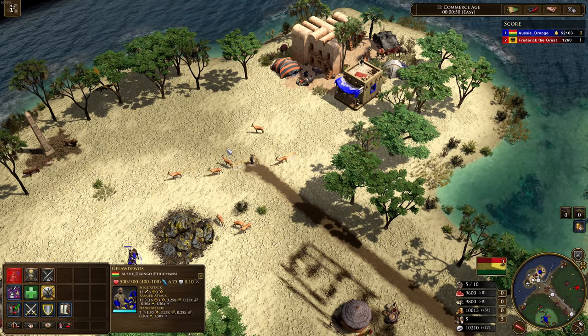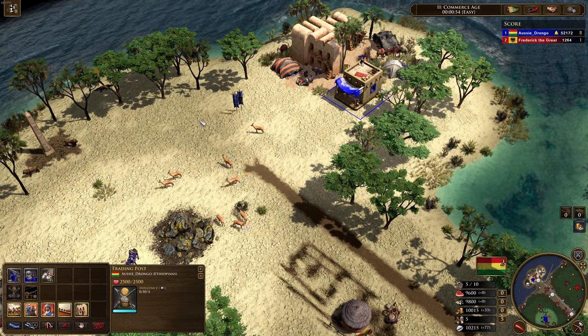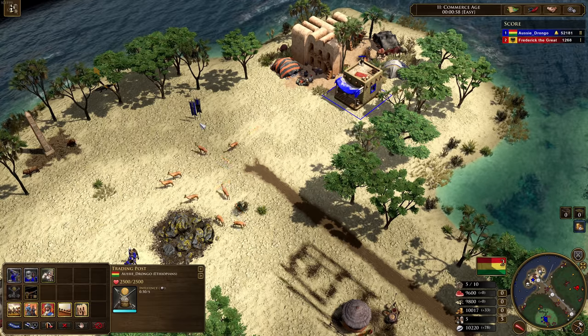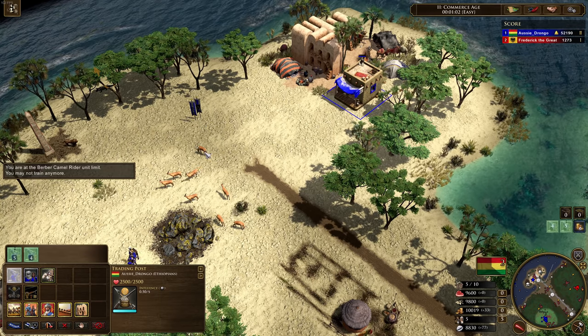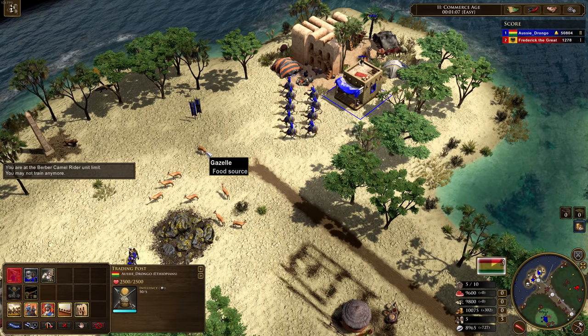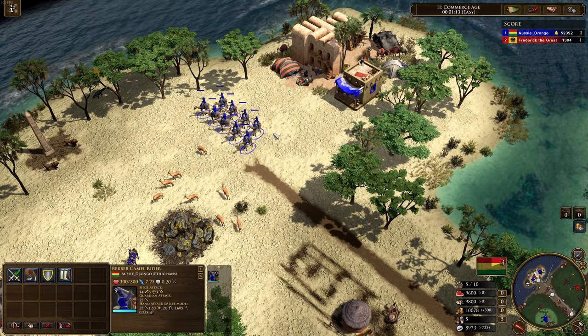So now we're going to take a look at the Berbers. The Berbers are another very, very interesting one — another one of my favorites. Honestly, they've done such amazing work with each one of these minor native tribes. So let's start by taking a look at the unit they're able to create — that is the Berber Camel Rider. These units actually counter cavalry units in melee, so think of them kind of like a dragoon but in melee.